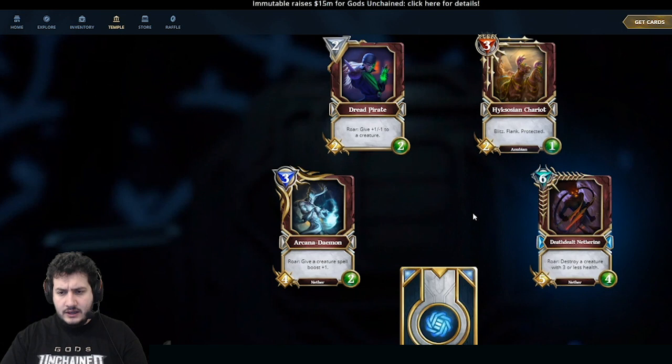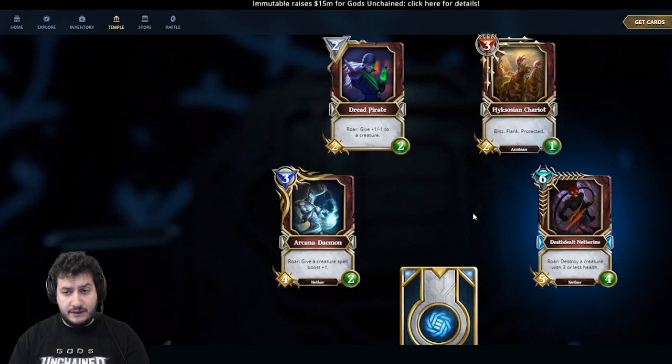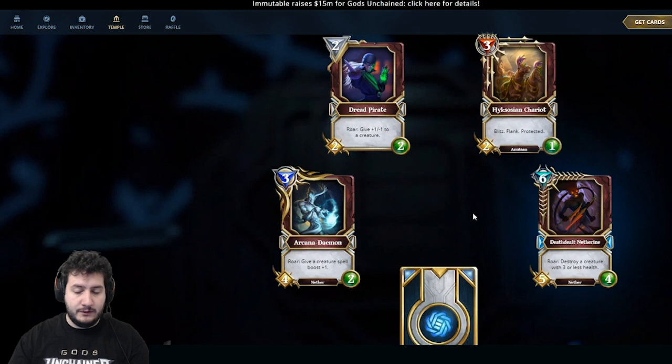Six mana, Deathdelt Netherene — a 5-4 Nether. Roar: destroy a creature with 3 health or less. It has Nether synergy, which is definitely going to be expanded in future sets and will raise the value of all Nethers. But it's also just an awesome control card — you get a big body and get to destroy a creature with 3 health or less, which is often extremely relevant.